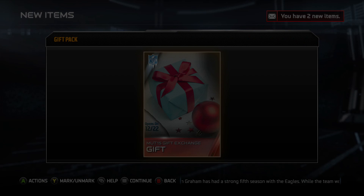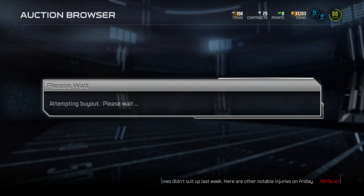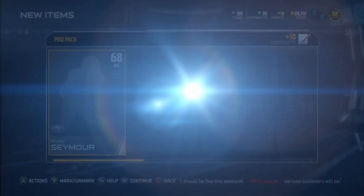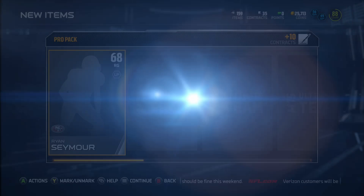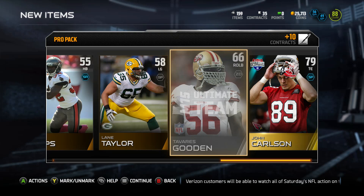I do have the middle linebacker Clay Matthews one - he is the three Green Bay Packers bags with the Green Bay symbol in between them. Right there we did snipe another one and we're trying another pro pack. Pro packs have not done anything for us and we haven't pulled anything out of them. I think I've pulled two elites out of them this whole entire Madden season, so we said forget it.